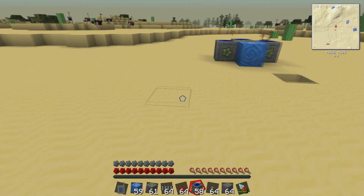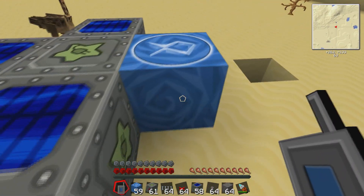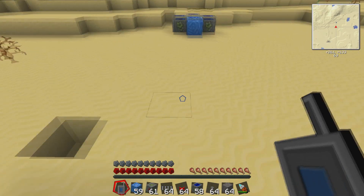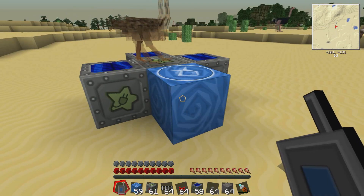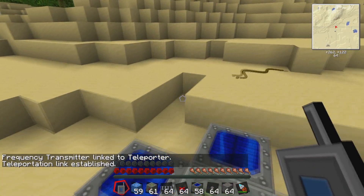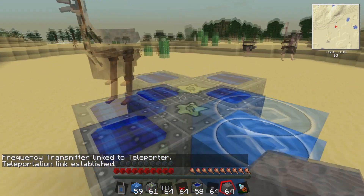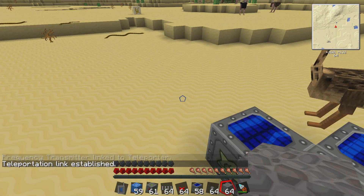Now we're going to set these two teleporters up. What you want to do is link them together with your frequency transmitter. To do that, it's simple enough — you right-click on one teleporter, then right-click on another, and a teleportation link is established. Easy enough.